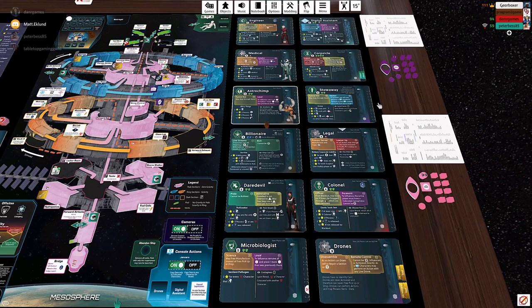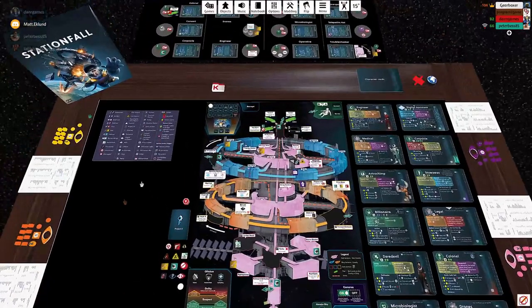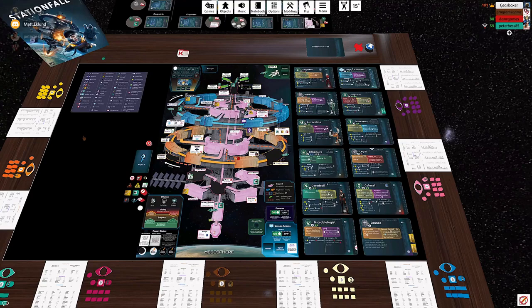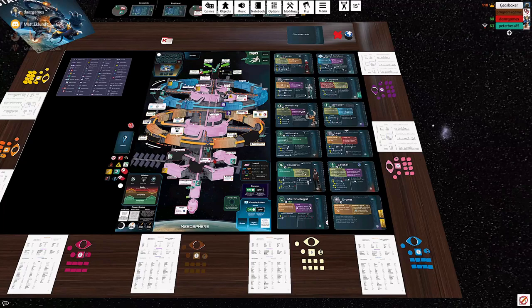The next thing I'll talk about is the station itself. The pink areas are the hub — you can imagine this is a central hub running down the length of the station, and then there are two rings rotating around it. The pink sections are hub sections and they don't have gravity, which can be relevant for certain movement in the game. Any pink corridors connect two pink hub sections to each other, and if it's a two-colored corridor that means you're going out from the hub into one of the rings.